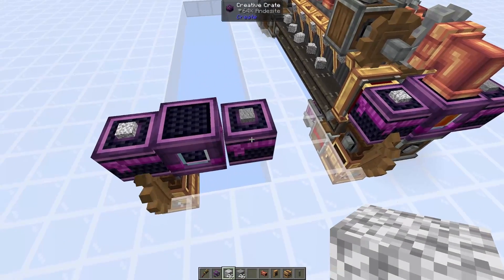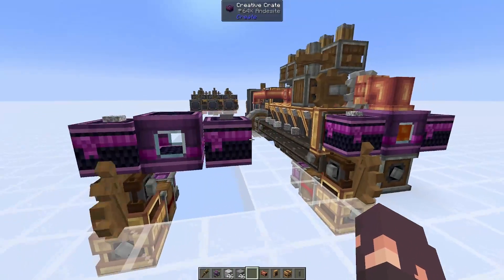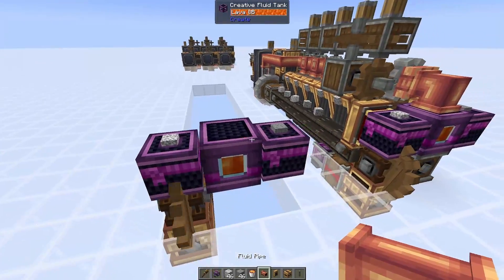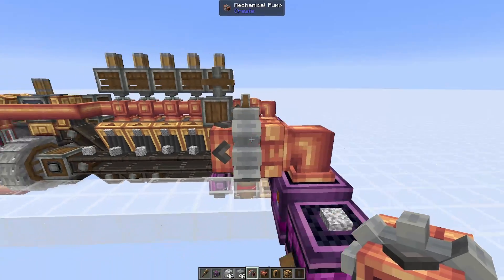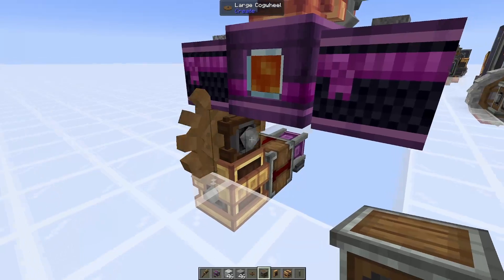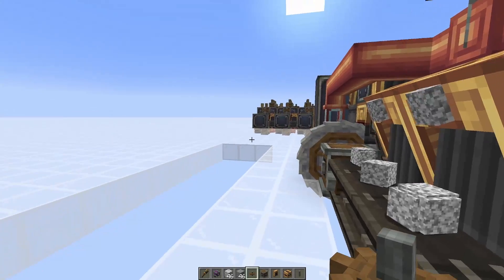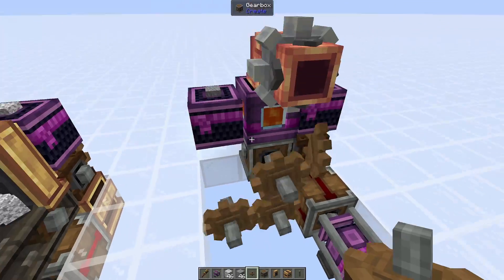I'm putting in diorite on the left-hand side and andesite on the right-hand side. It does not matter which one is which. Then as I said, we're putting in our lava, which for my design is going to go straight into a fluid pipe and then a mechanical pump facing towards the front of the build. Then beneath this fluid tank we're going to place a gearbox with a small cogwheel right in front of it, and then below this and to the side as well, so you get this corner staircase arrangement of cogwheels.